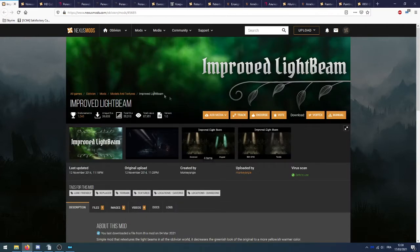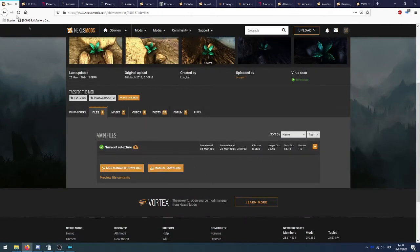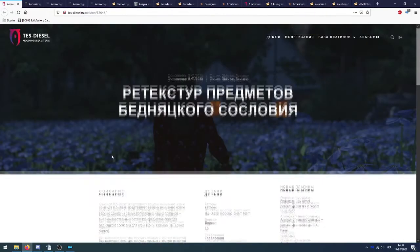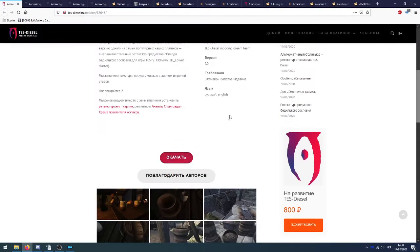On va chercher le mod Improved Light Beam, qui va améliorer les puits de lumière — on prend le fichier principal, Improved Light Beam, il n'y a qu'un seul fichier. Ensuite le mod NierN Root Retexture — un seul fichier. Puis HtCobwebs — un seul fichier. Maintenant on va chercher la retexture de tout ce qui est le bazar de classe pauvre.